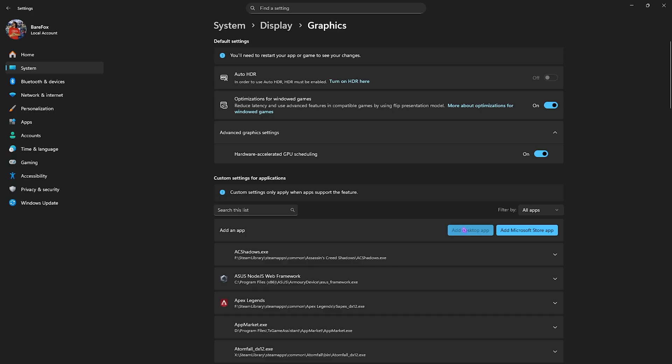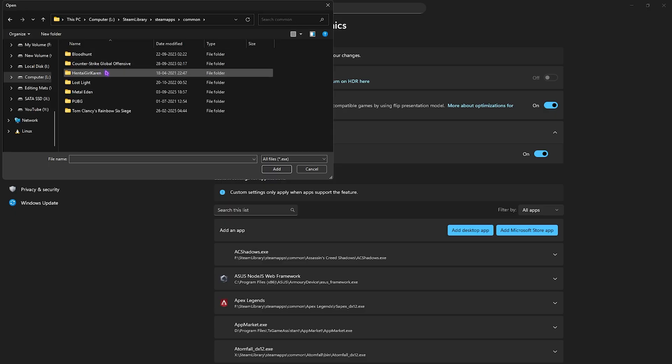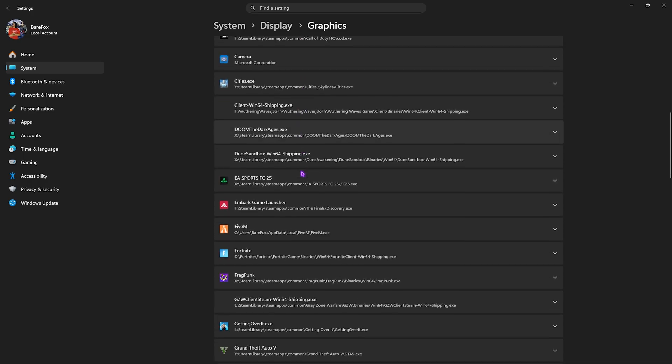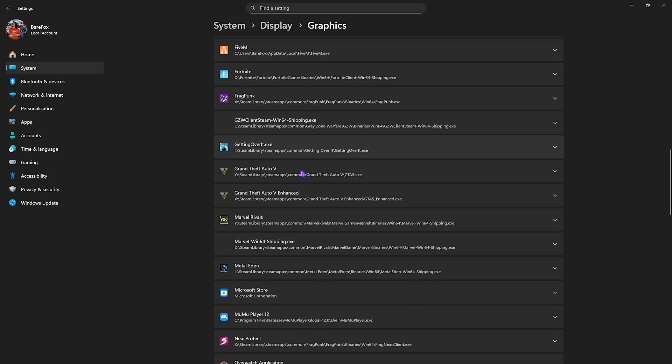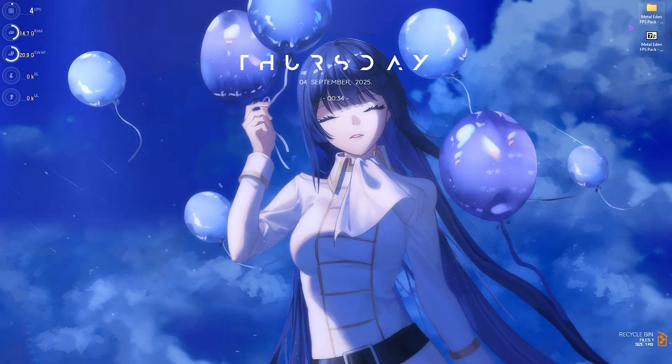Click on the Add Desktop App button, go to the download location of your game — for Steam it should be under SteamApps\Common. Find Metal Eden, then navigate to Metal Eden\Binaries\Win64 and select MetalEden-Win64-Shipping.exe. Click Add, then scroll down to find the game, select it, and switch the GPU preference from 'Let Windows Decide' to High Performance — it should show your dedicated graphics card name. Then close Settings.